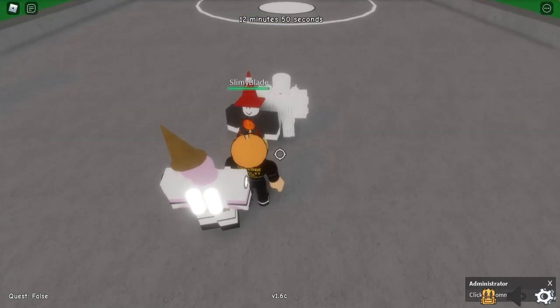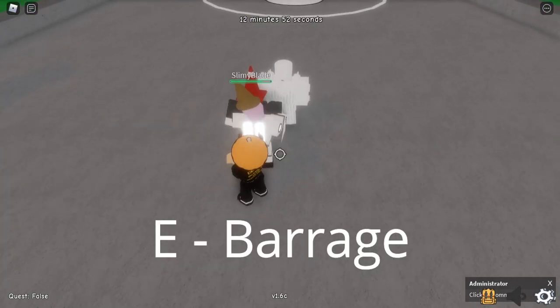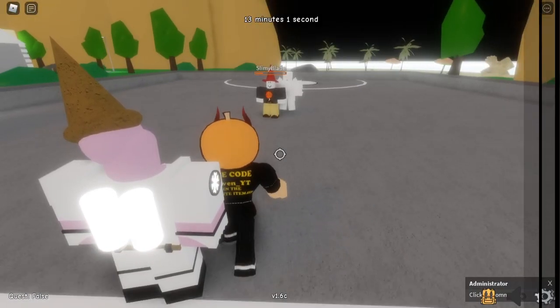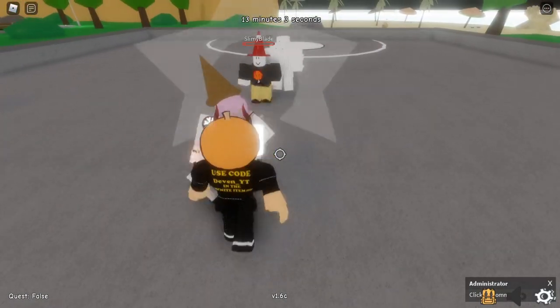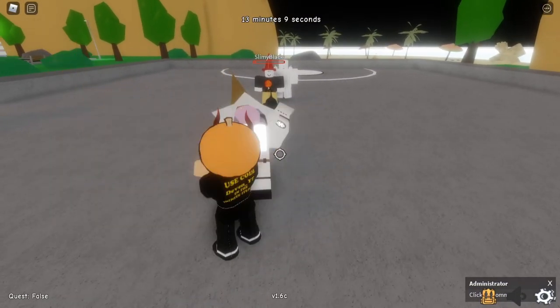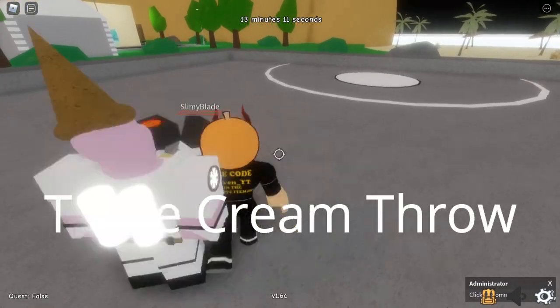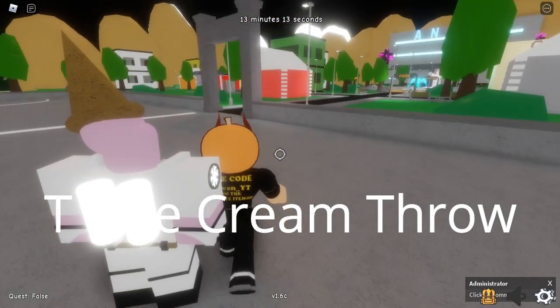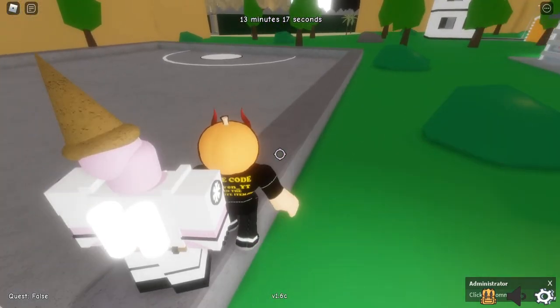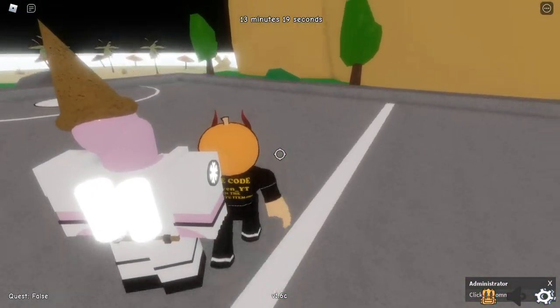So the first move is just your standard barrage — you hold E. The next move is just a heavy punch. And the final move is ice cream throw. Well, actually it's Iggy throw for now. You're going to be throwing ice cream soon, it's just that we have to retexture it — not me obviously, I don't have that skill. But it'll be ice cream soon, but for now it's just Iggy throw.